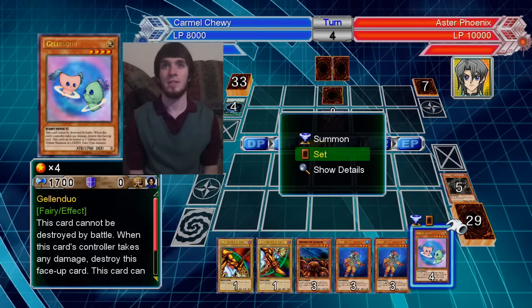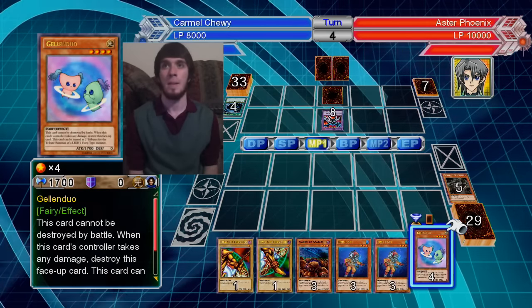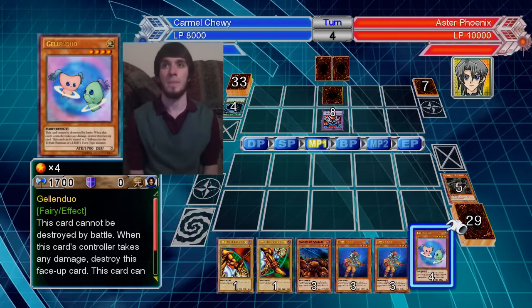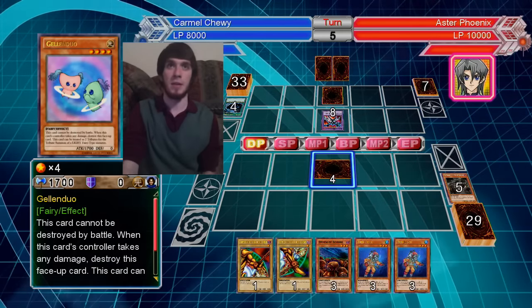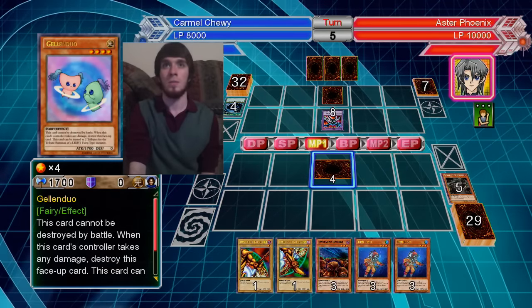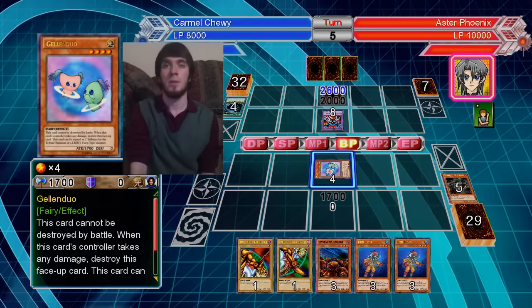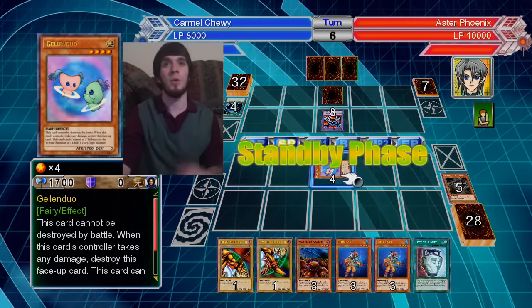I should probably set this for now so I don't take Life Point damage. But then again, if it does piercing, I'm still going to take Life Point damage anyway. Fuck it. For now, we'll do Gallon Duo first. Because Gallon Duo will at least... won't die. There we go. And if he doesn't summon anything this turn, that works out even more in my favor.